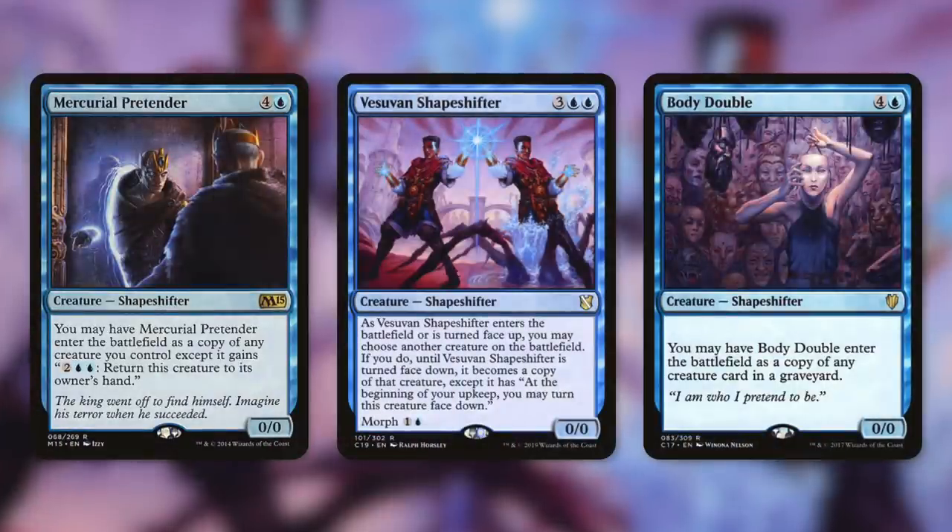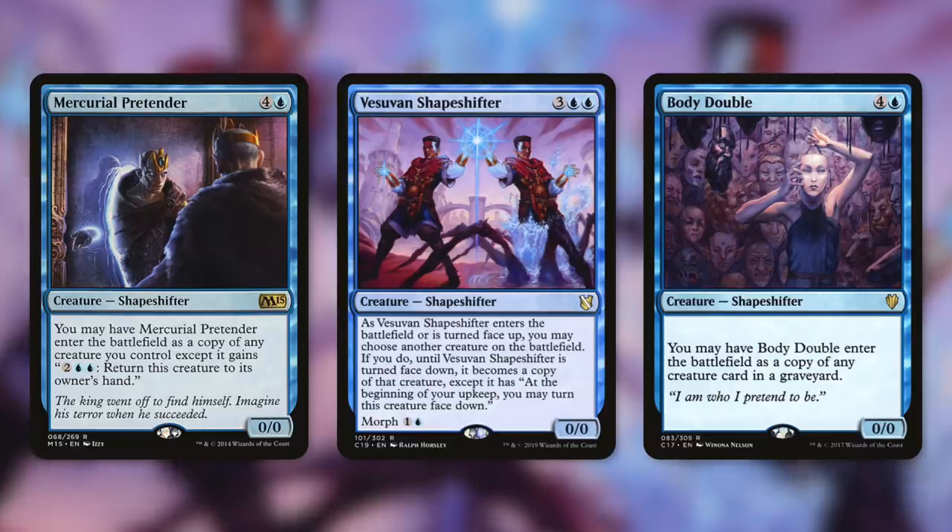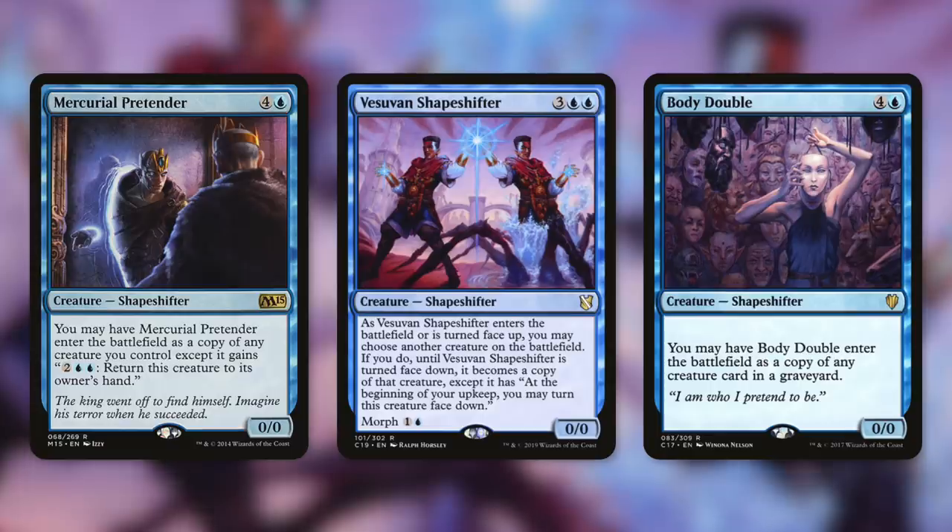Next up we've got some five-mana clones, starting with Mercurial Pretender — a clone that we can bounce back to our hand to recast. And then we've got Morph clone Vesuvian Shapeshifter, which can essentially change when it's morphing, un-morph, and re-morph. And then Bontu's Last Reckoning — wait, that's Graveyard clone Spark Double — if there's a good creature in a graveyard, we can just clone that.